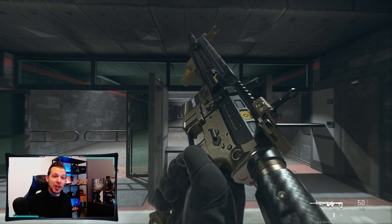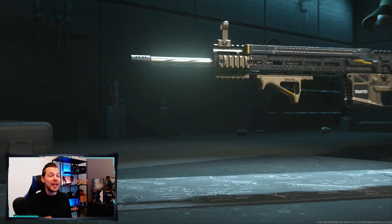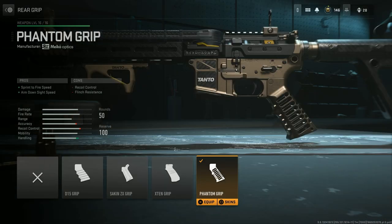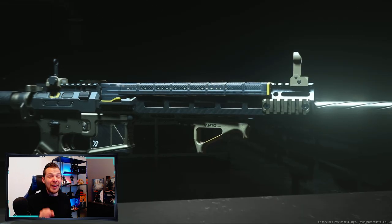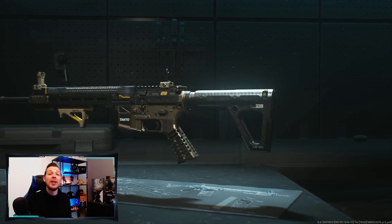Jumping over to the FSS Hurricane, this blueprint is called the Oni Revenger and is also pro-tuned — towards sprint to fire speed, aim down sight speed, and movement speed, which is very useful for an SMG. It comes with the FSS Cannonade 16-inch barrel, the Demon Fade Pro stock, the Phantom Grip rear grip, and the X10 Nexus underbarrel. All four attachments are pro-tuned, and it looks very clean — a carbon vibe with a little bit of flat gold.